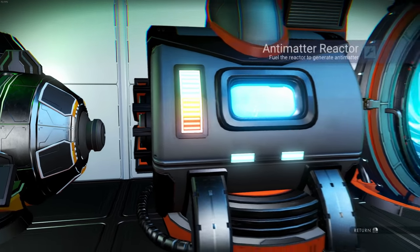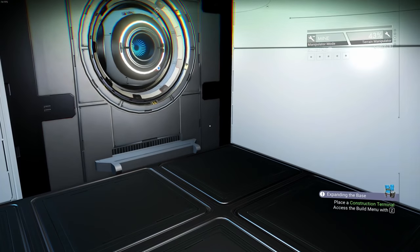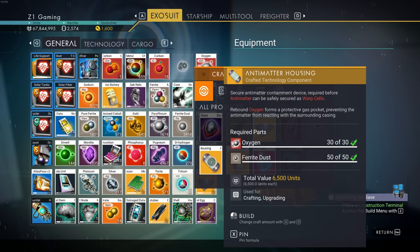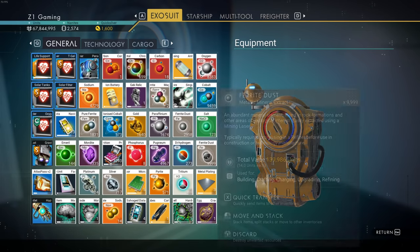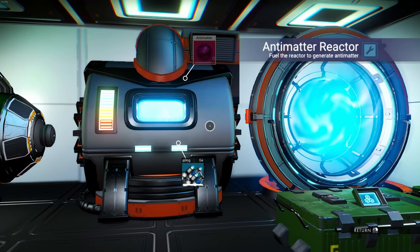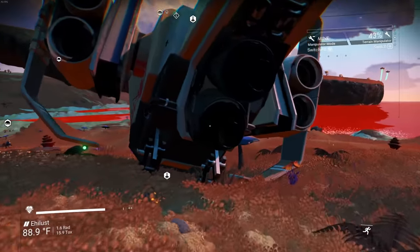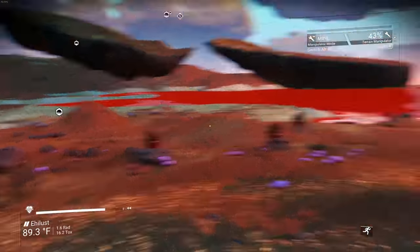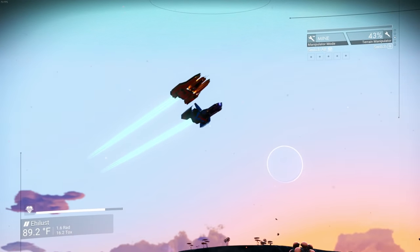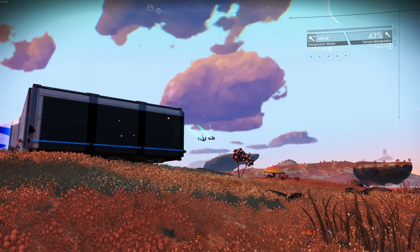Okay, I need more fuel. The antimatter is still going. While we wait I'll go ahead and make a couple more of these canisters. Let's put these in cargo. Now we just basically wait for the antimatter reactor to make its antimatter. You know what, I'm gonna tell you right now - don't do this, just do the story, because I think if I would have just done the story I would have probably already been done.